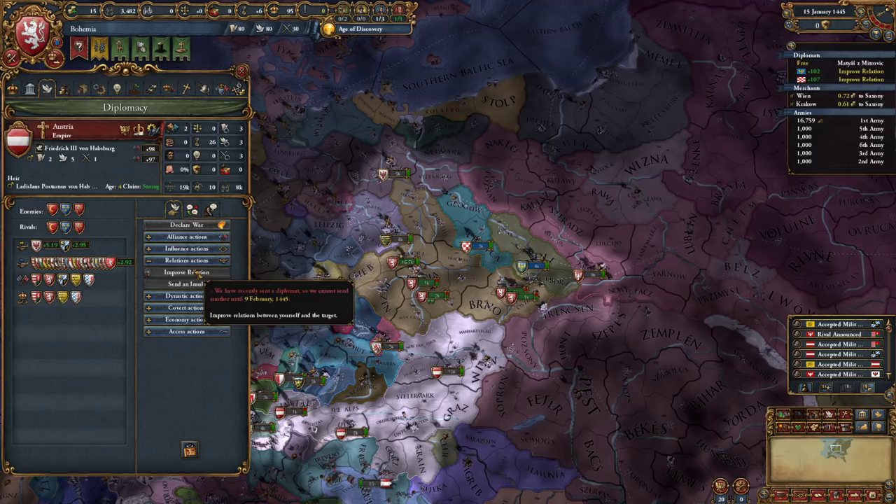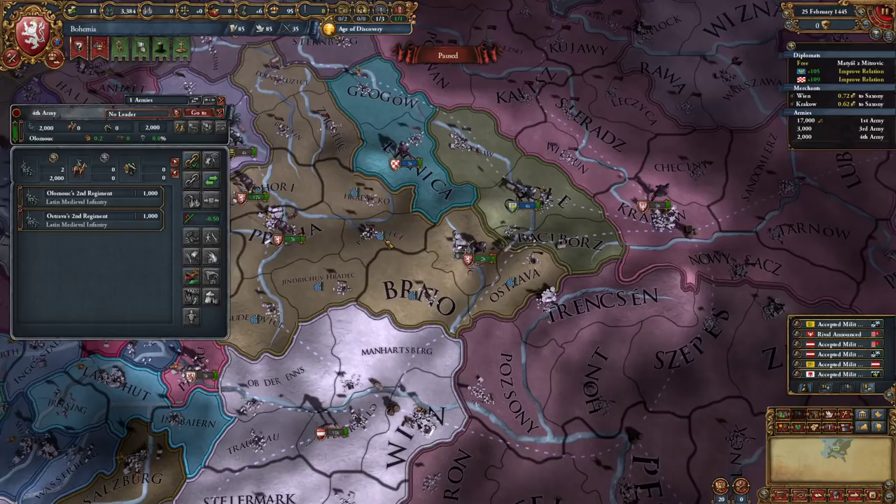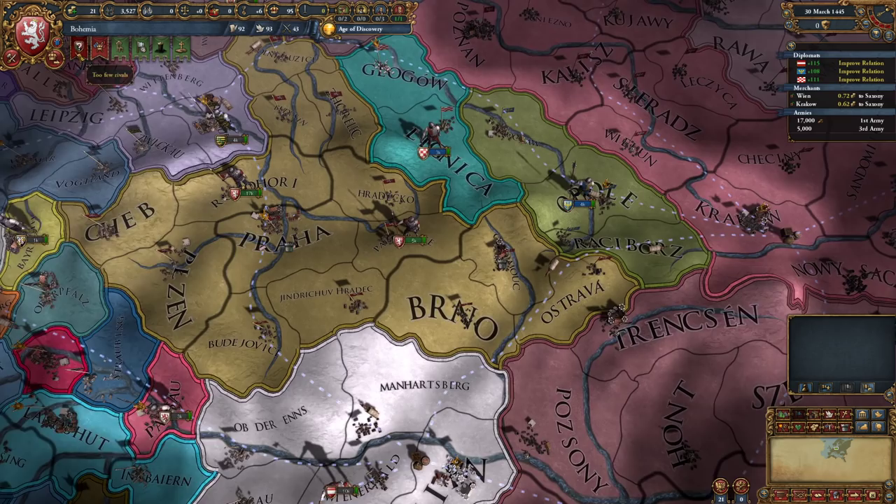Let's go and marry the Habsburgs and I think we will try and improve relations with them as well. Oh, we got a Habsburg - 4-5-5, interesting. King of Austria has laid claim to our throne. They most likely will not attack us though. I think actually there is some sort of event to get us a different ruler, if I remember correctly.